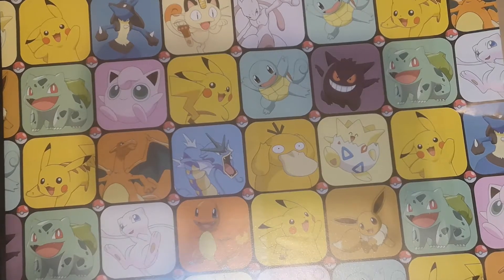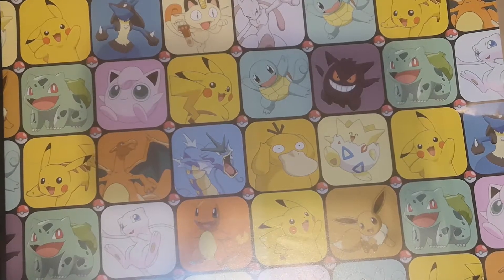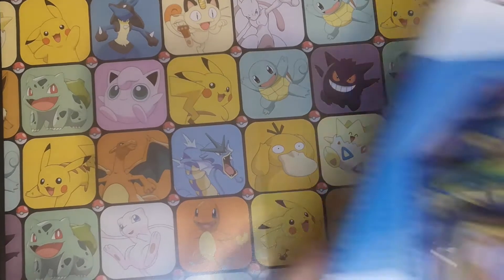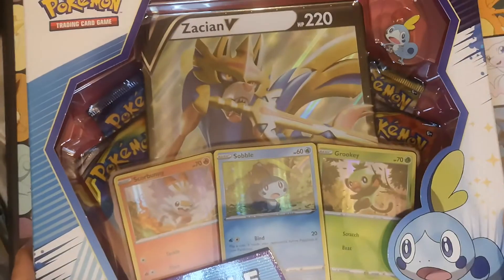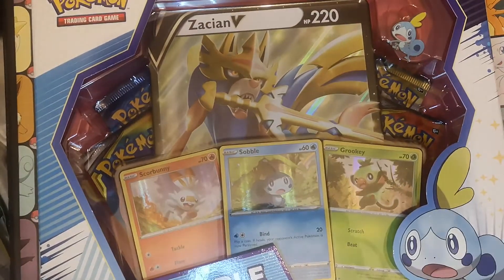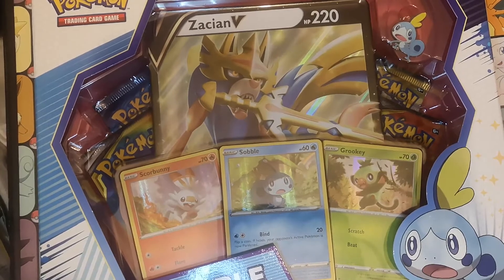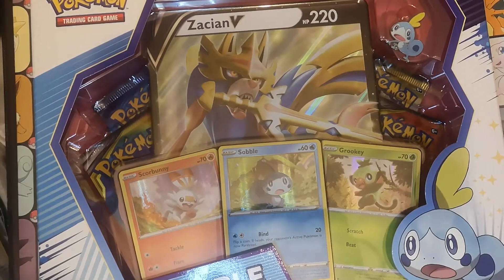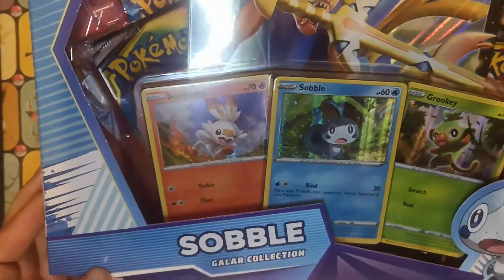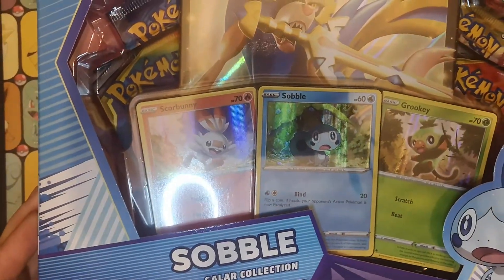I have purchased the three Gala Collection boxes consisting of Sobble, Grookey and Scorbunny. And today I'm going to open the Sobble Gala Collection box with the Zacian V Jumbo card and our three Sword and Shield cards of the starters.